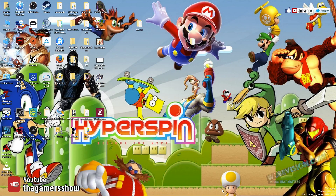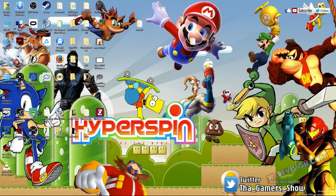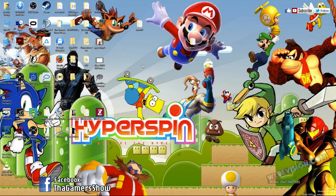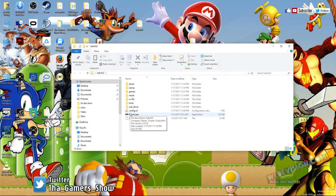The first thing you need to do is download the software. If you're using anything other than Windows 10 — Windows 7, Windows XP, or Windows 8 — you may need additional software that will be provided for you as well. The software for Windows 10 users is called Hacki2. Once you download and install that software, open up the folder and start the executable file.